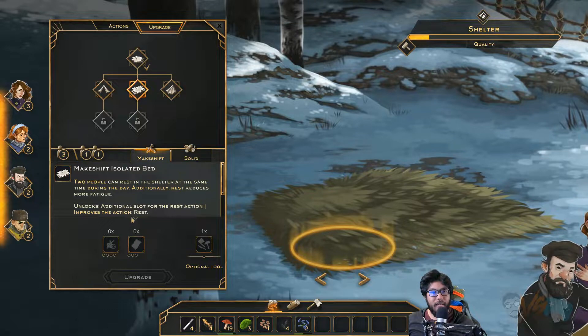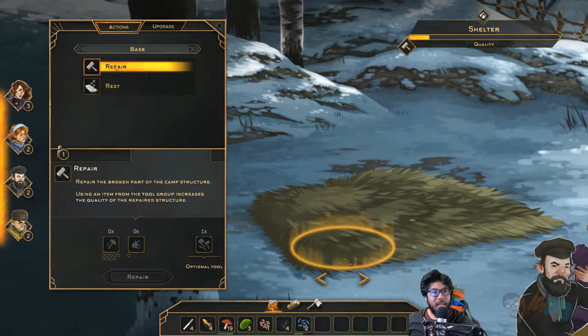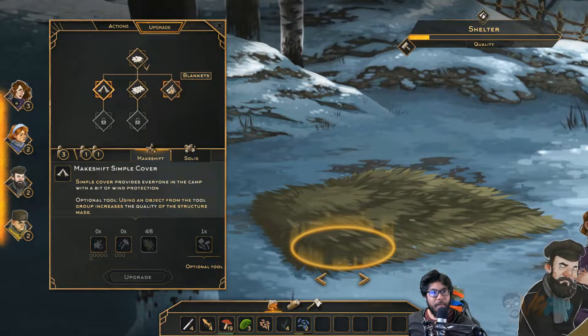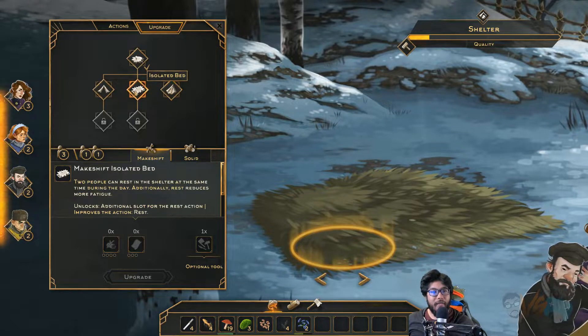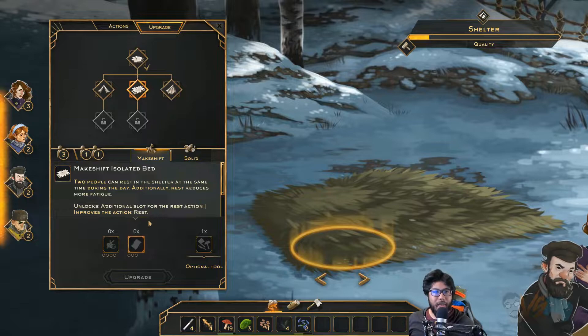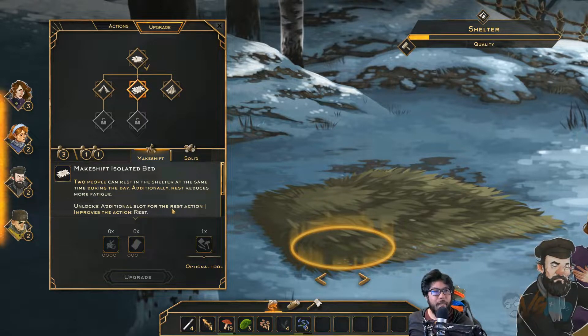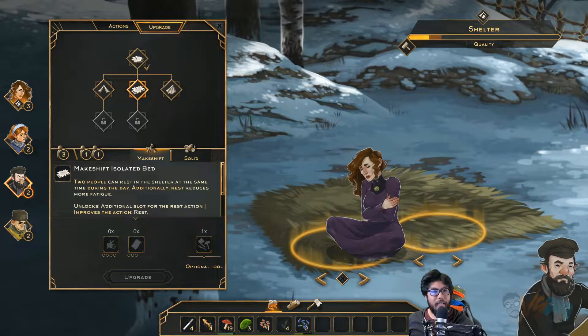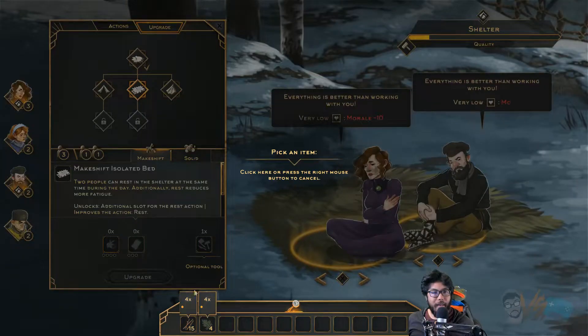We need way more materials, so we can't do the upgrade yet. Unless we do a makeshift. Doing the makeshift isn't the worst. I think for sure isolated beds — so we're going to build this right now for 2 people to help with fatigue. And then we'll go out and search for some food today. A little makeshift isolated beds.